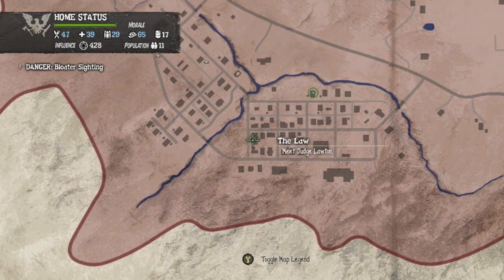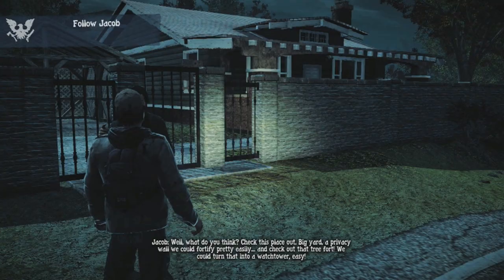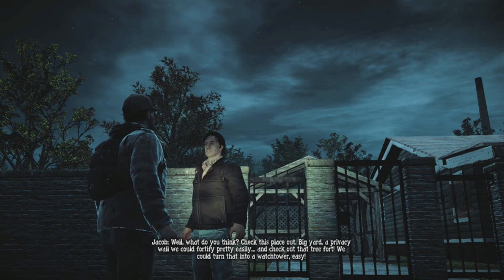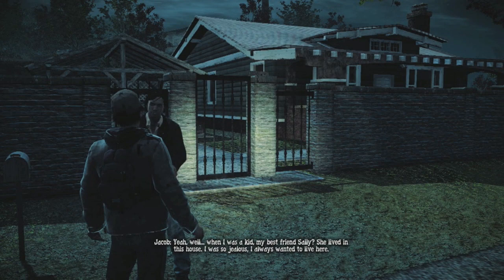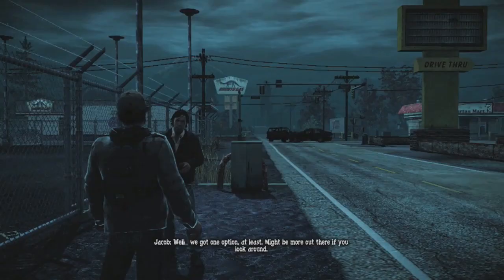Alright gamers, once you've gathered enough supplies and extra survivors, you're going to eventually have to move out of the church. When you do this, you'll talk to a character named Jacob who will offer two places to you. The first one is a house — as you see right here, do not pick that house. It's right next to a main road where a lot of zombies travel, and there's also a high infection area nearby. Do not pick that house at all.